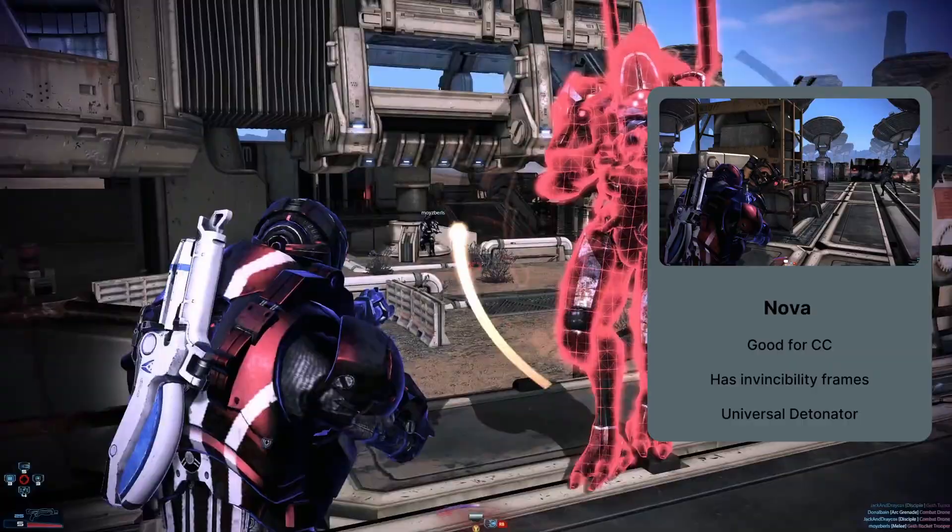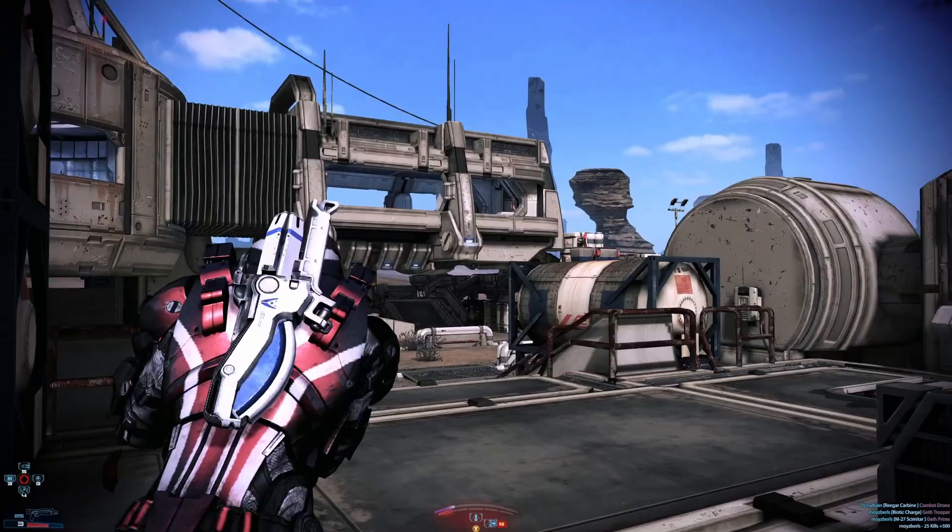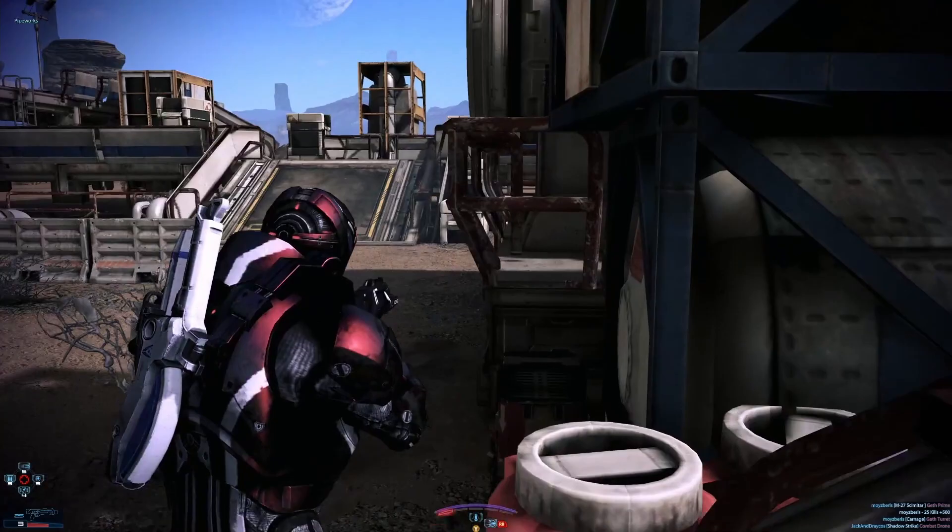Nova is your last ability, and since no other vanguard has it, you'll often be using this a lot. When you use it, it'll drain your barriers to empty while doing an area slam that deals damage and staggers enemies. It has no cooldown but requires you to have barriers available. The damage is proportional to the amount of barrier you expended, but the knockback is always the same.